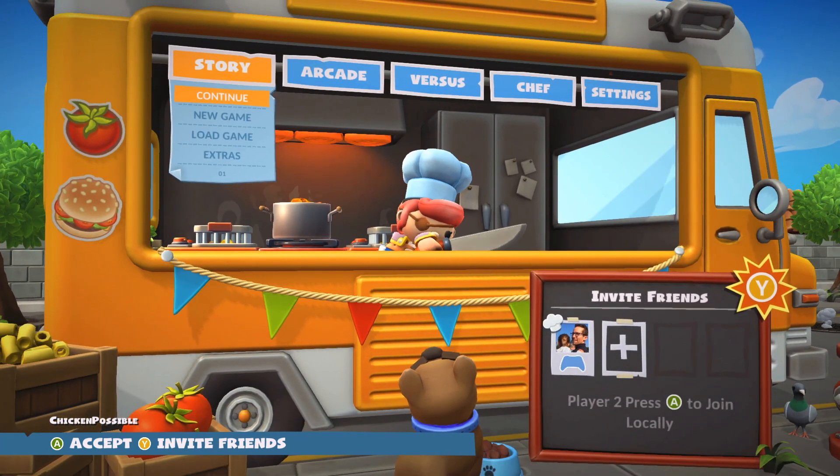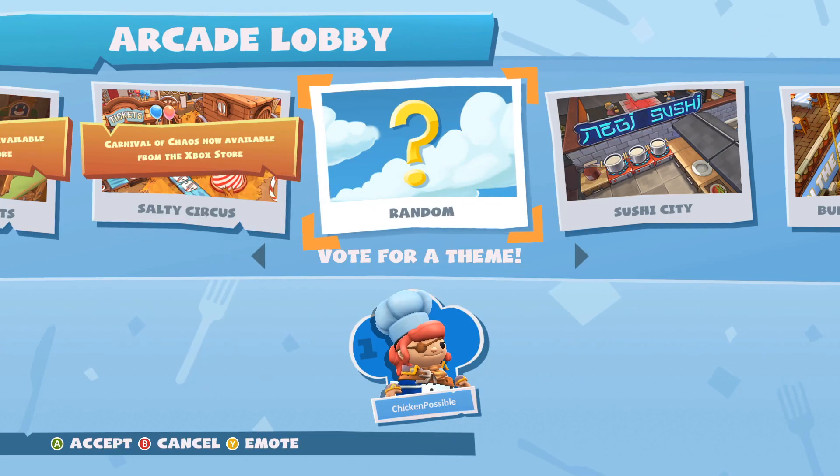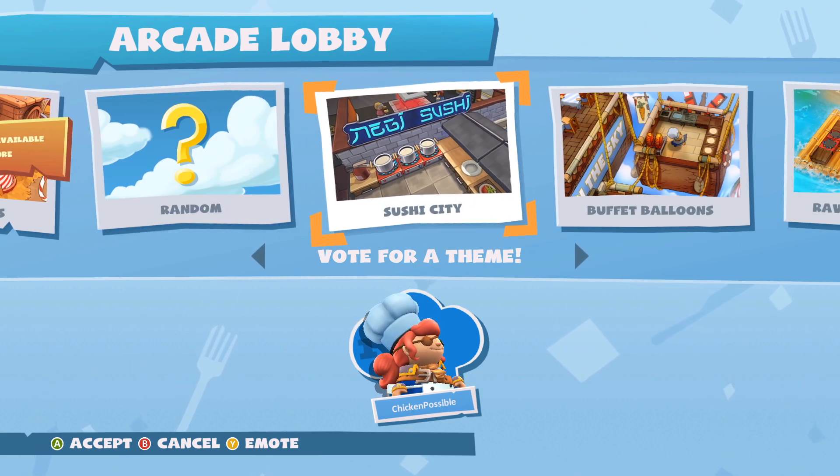Basically you want to press A and then move over to the arcade mode and just select couch, which should be the first selection there. Then we're gonna pick a theme — move over to the right and choose Sushi City.